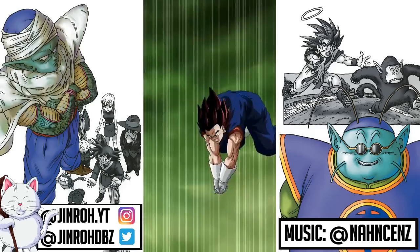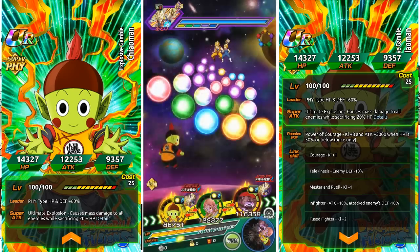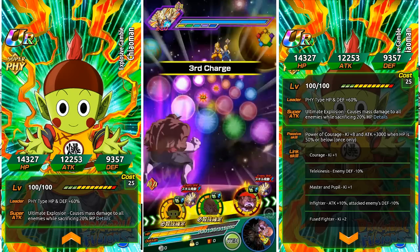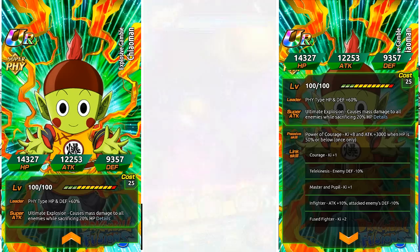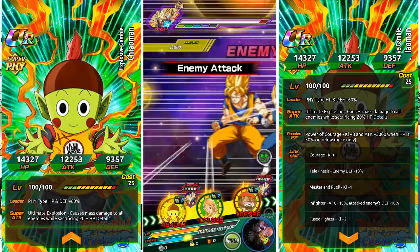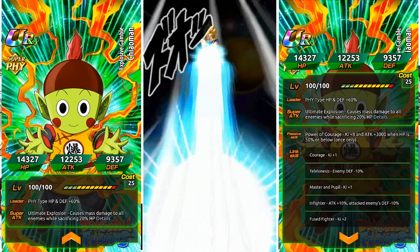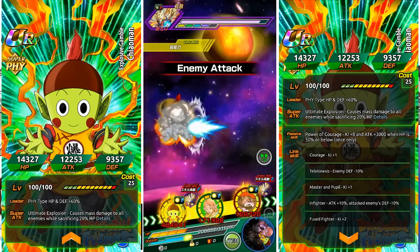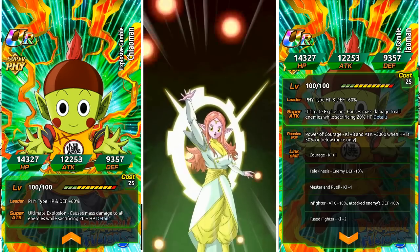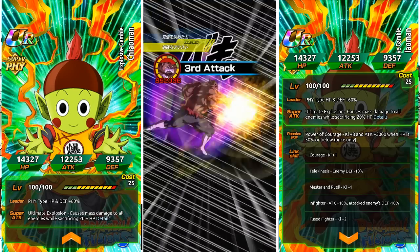This is the Physical Type Chowman unit. Leader skill is Physical Type HP and Defense, increases 60%. Super Attack causes Mass Damage to all enemies while sacrificing 20% HP. That 20% HP definitely kicks in every Super Attack, especially if you have built-in additionals for the potential levels. Passive skill is Ki plus 8, attack increase to 3000 when HP is 50% or below, one time only. In terms of links, it is pretty horrendous. Infighter is at least a good one — attack increase 10%, enemies defense minus 10%. Telekinesis is enemies defense minus 10%. Courage is Ki plus 1. Master and Pupil is also Ki plus 1.